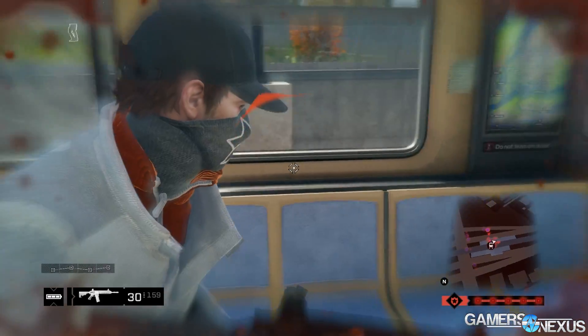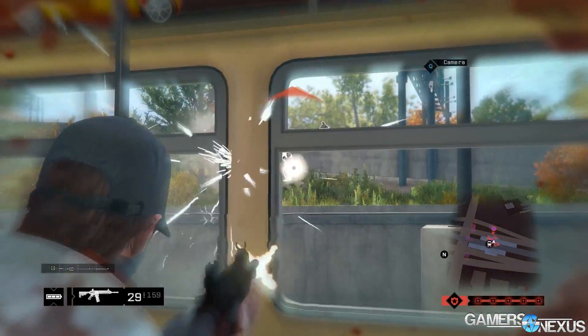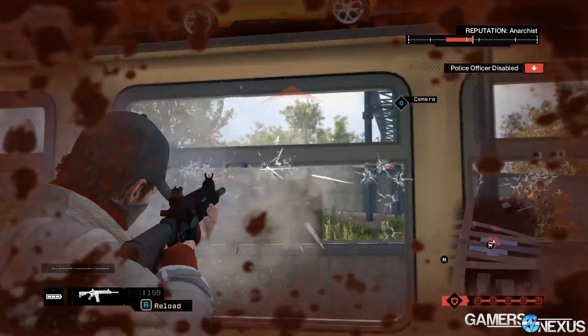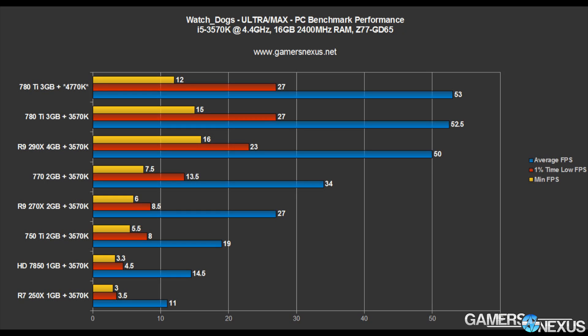The 780 Ti is a $720 video card — it is a monster. When I coupled this with the 4770K, which is a $300 to $330 CPU, and used this on an internal Z97 platform, it was only at 53 FPS average when using ultra and max settings. Keep in mind, this is a setup that would cost most users $1,500 to $2,000 to get working, and it's running 53 FPS with max settings. That should never happen with a game that looks like Watch Dogs.